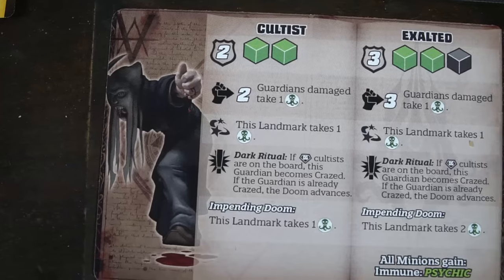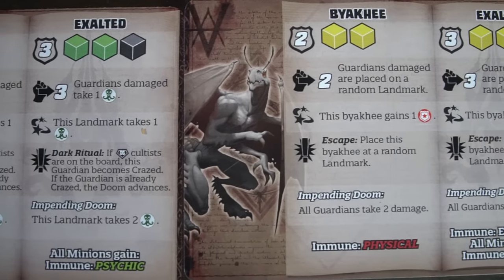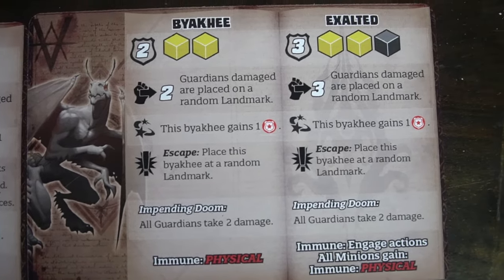Each character has their own minion color so players can easily place them on the board. Each minion has a card that indicates how many dice they roll in combat, how much HP they have, and what they do based on their rolls. There's also an impending aspect at the bottom of the card — enemies in play will affect the impending doom phase.